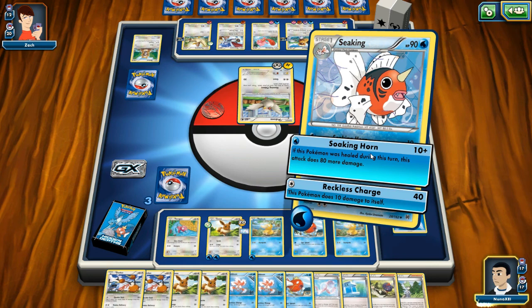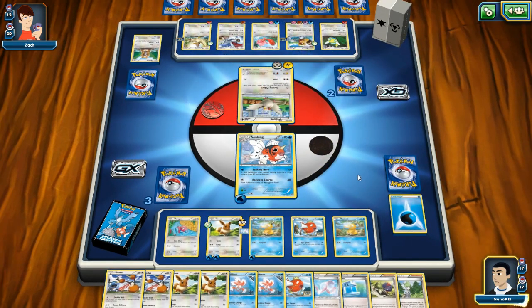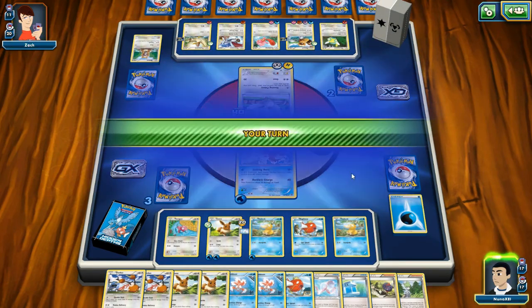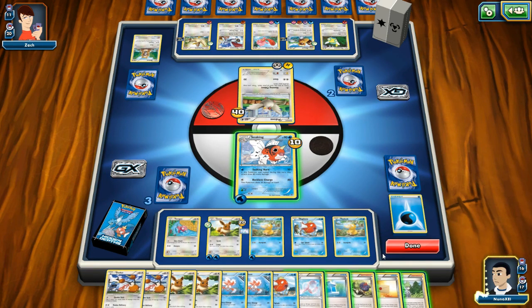A Pokemon does 10 — wait, Reckless Charge? That's actually really awesome! I'm gonna Reckless Charge — do 10 points of damage to myself because Pidove can't kill me in one turn, then I can heal myself and do 80 points of damage. Actually, that was not a good plan.